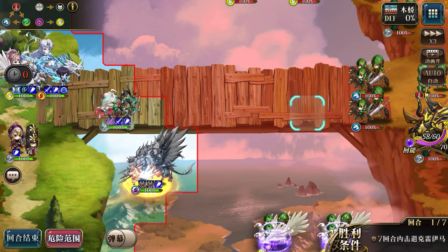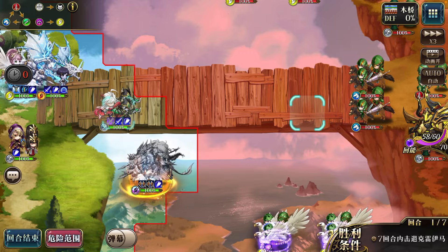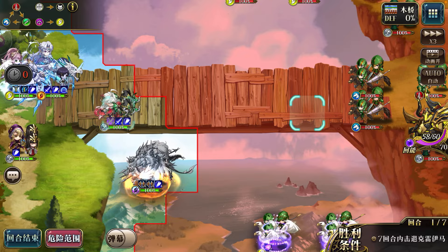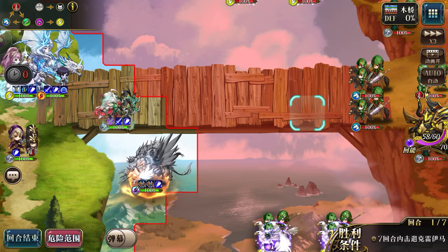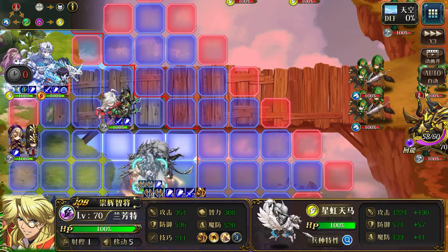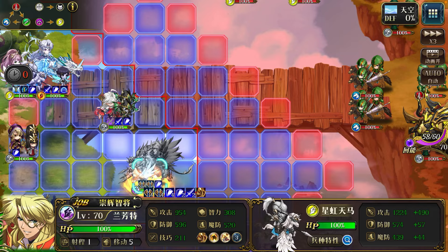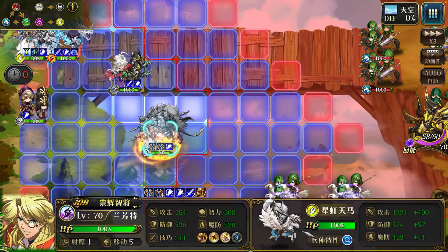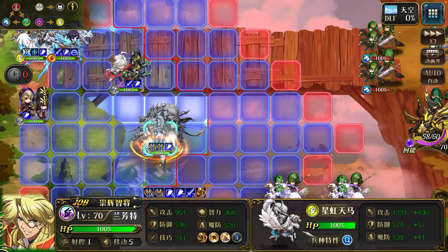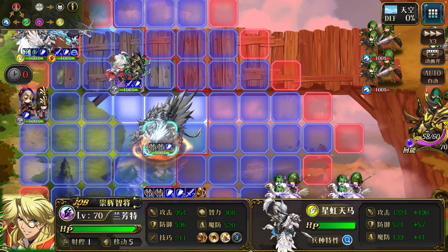Overall, PVP players tend to use him as a partial tank/assassin or a flyer-lancer assassin rather than a pure tanker — unless all other tankers are banned. His defense and magic defense stats are fairly similar. His magic defense is slightly higher, so with items like Last Ride or Demon Armor he becomes much tankier against magic compared to physical attacks.